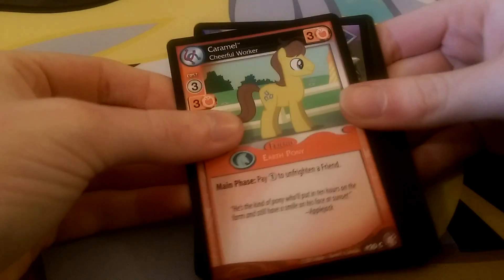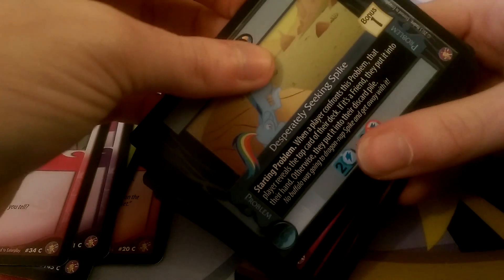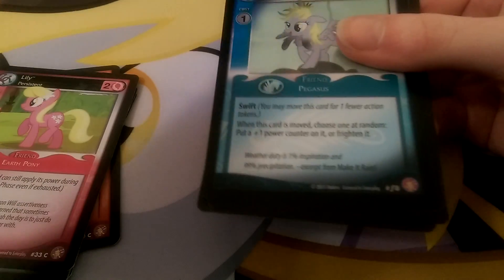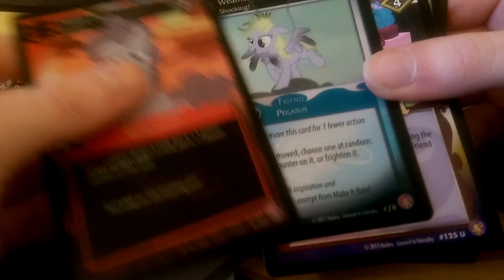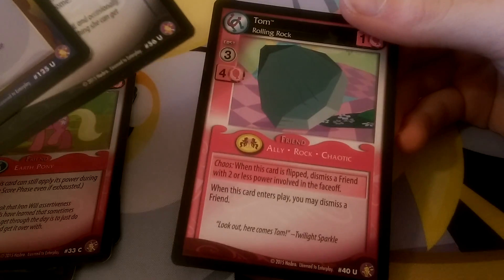We have Caramel, Two of a Kind, Smarty Pants, Bon Bon, Mod Pie, Desperately Seeking Spike, Lily. The rare is Scootaloo. Oh, we have another foil — the foil is the grumpy Pinkie Pie Troublemaker. And we have two foils in this pack for some reason — we have a foil Derpy and a foil Pinkie Pie! I've never had two foils in a pack — that is actually quite bizarre and random. That's weird. Blue Flu, Crackle, and Tom. That was so weird — two foils in one pack, that is bizarre.